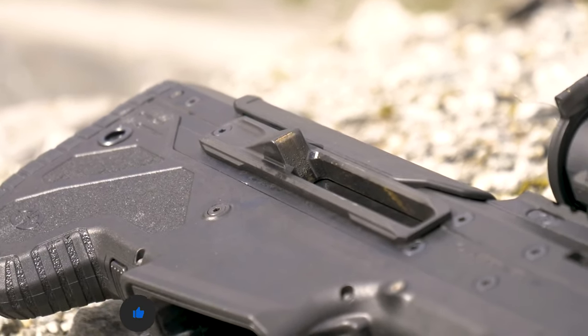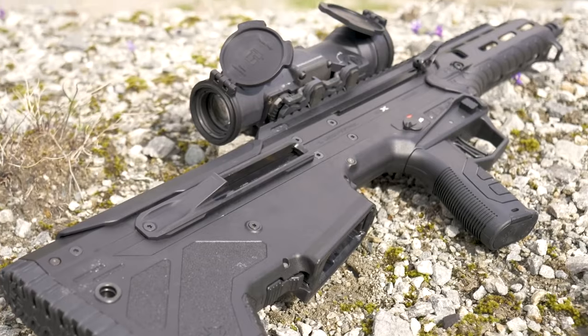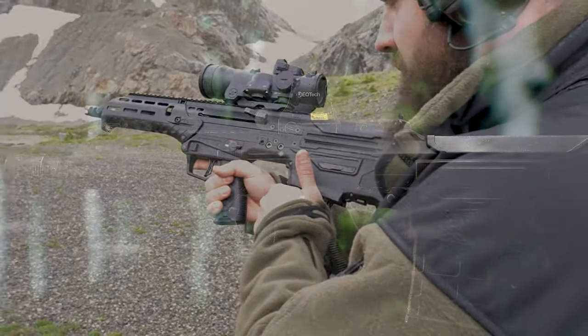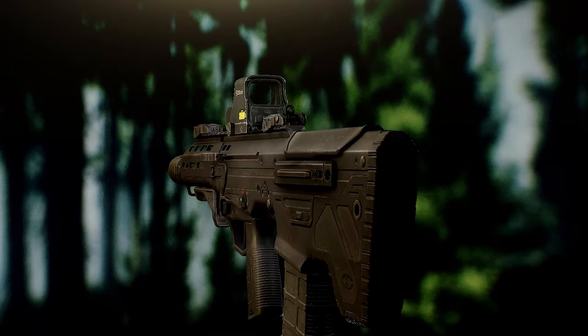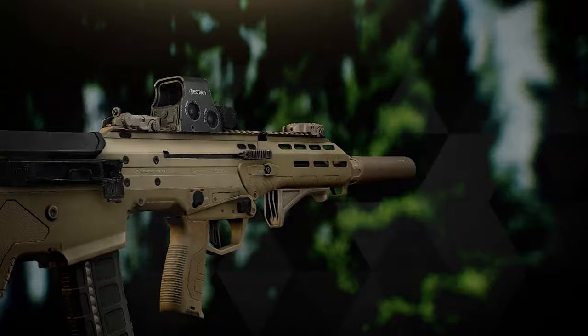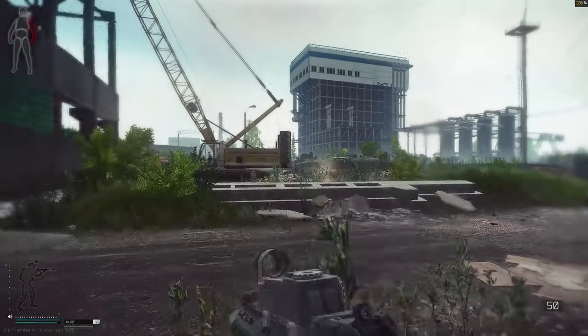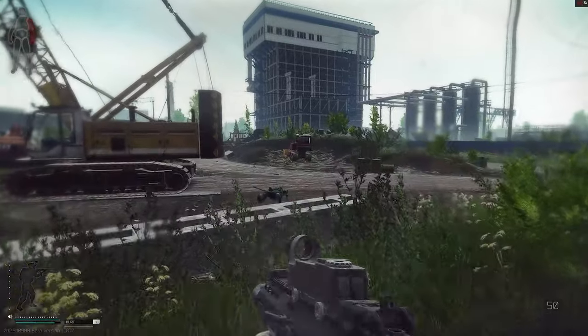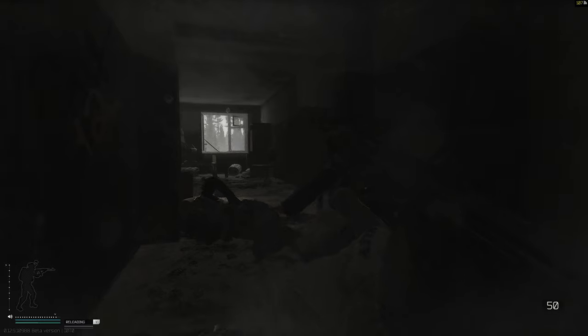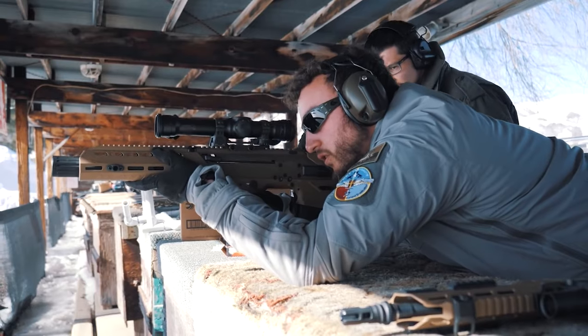Today we are talking about the MDR series. In Escape from Tarkov we have two versions of the MDR: the first one is the 7.62x51 and the other one is the 5.56x45. Every weapon system in Escape from Tarkov has its benefits — except for pump-action shotguns, they are just bad in my opinion, but that's the topic of another video. The MDR system is very well known for its high ergonomics, and you can shoot fully automatic with both versions.